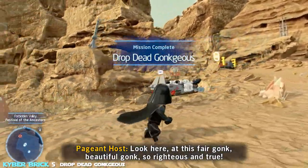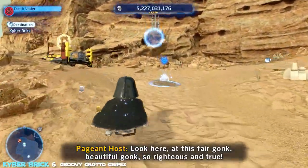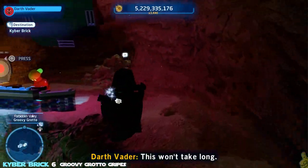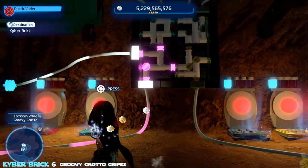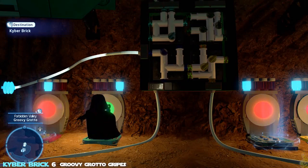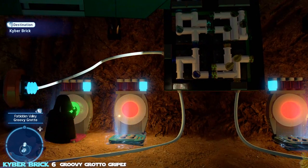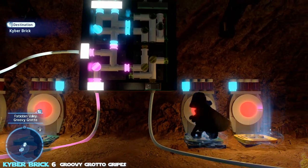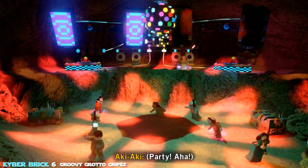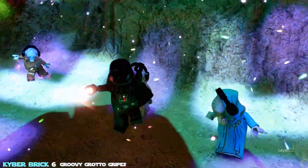Next up is a kyber brick inside a cave — it's like a rave in there. Hop up on the far right side; you need to arrange connectors so power flows to all the headphones. Be careful: if you're using a Force character, Force push can accidentally move the wrong piece. The solution from left to right is 1-4-2-2. You don't need to memorize anything else — just set those four values and the kyber brick drops.